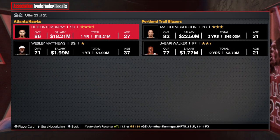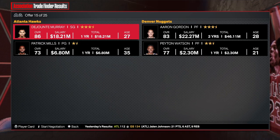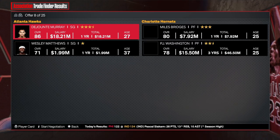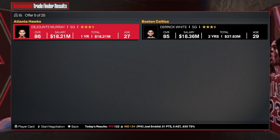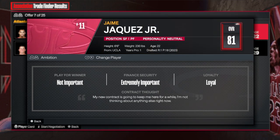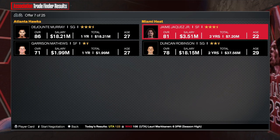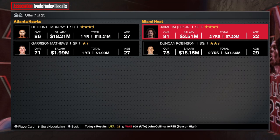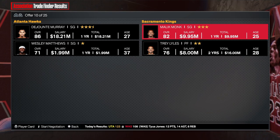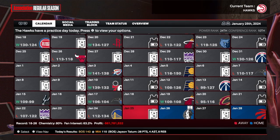Let's see what a trade for Dejounte Murray looks like right now. It's kind of realistic to be honest — I feel like the Hawks are probably going to blow the whole team up and trade Trae Young at some point. Jared Allen is an interesting one that always comes up. He's up to an 81 overall and has been balling in real life.